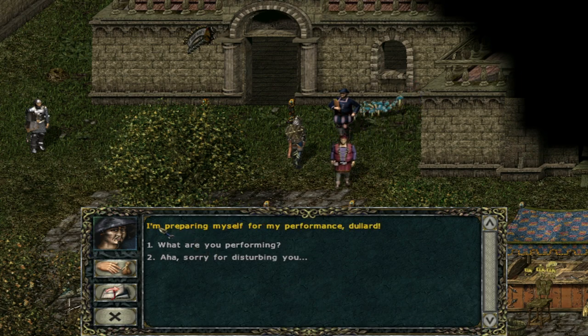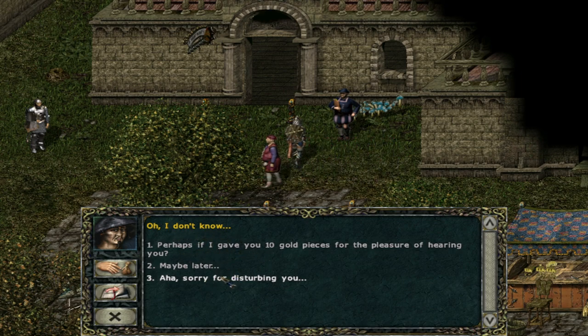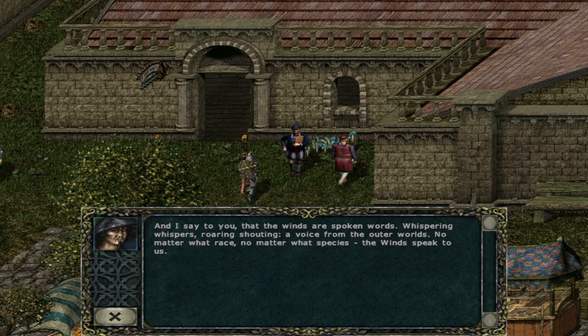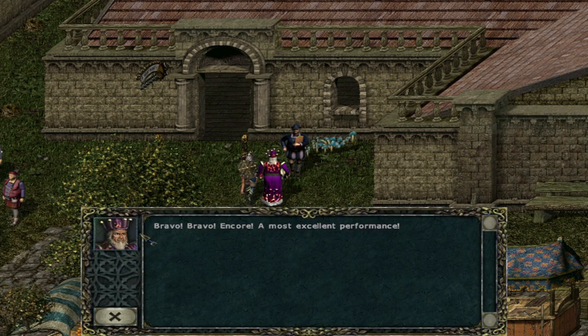What are you doing, sir? 'I'm preparing myself for my performance, Dalard.' Why does everyone keep calling me that? 'Where are you performing?' 'I'm reciting poems — the beautiful poems of Ulrich Fassbauer.' 'I've not heard of him. Could you give me an example?' Ten gold pieces? Well, okay. 'And I say to you that the winds are spoken words — whispering whispers, roaring, shouting. A voice from the outer world. No matter what race, no matter what species, the winds speak to us.' That was nice. Bravo, bravo. Encore. A most excellent performance.